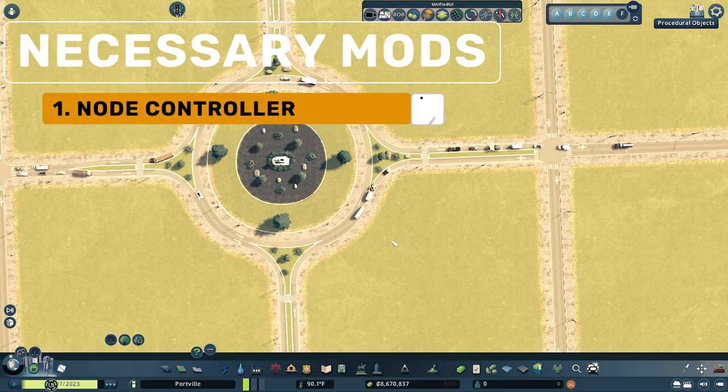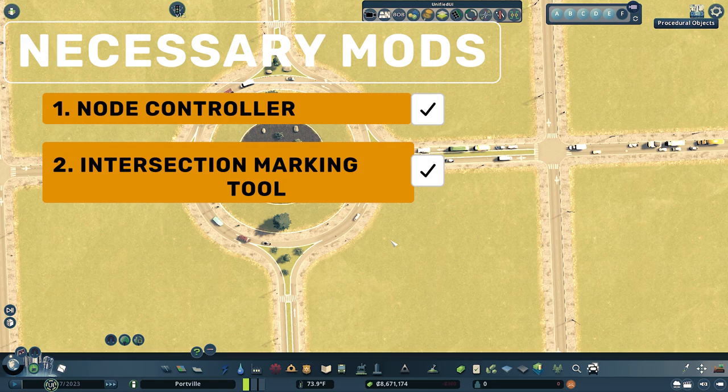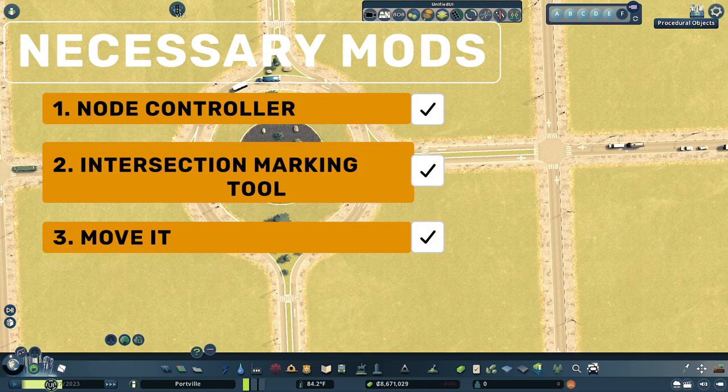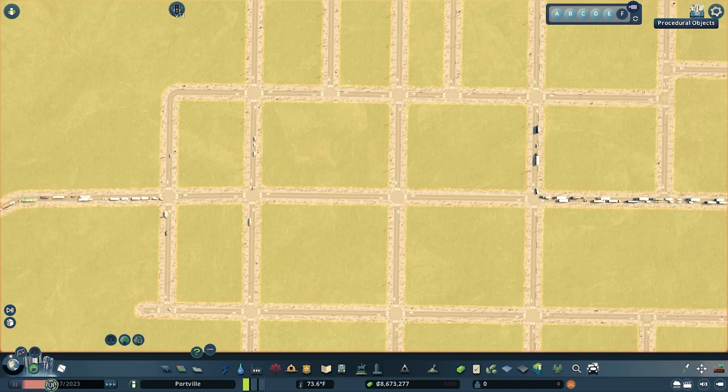For this build you're going to need four mods. The first is Node Controller — this helps you build perfect nodes and stretch them out going into the roundabout. The second is Intersection Marking Tool, which creates cool grass islands, pavement, or whatever you'd like. The third is Move It, which lets you select nodes or assets and move them around. Last but not least, you'll need Traffic Manager President Edition, or TMPE for short — this makes the roundabout functional.